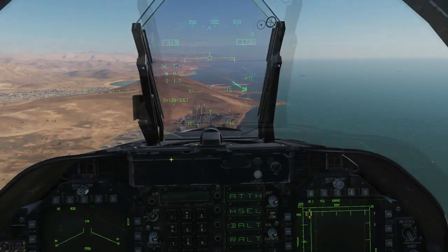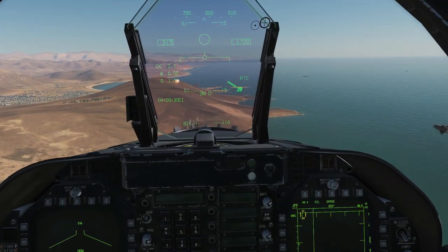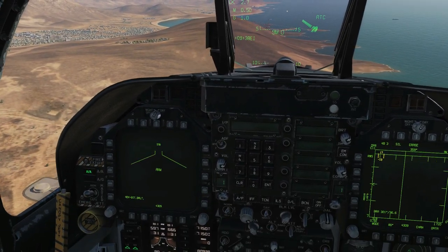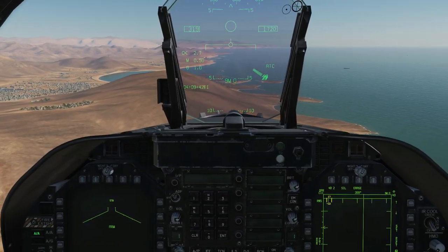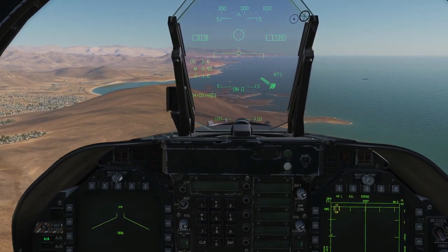To get rid of the AIM-9 sidewinders on the wingtips, we have to fire them off. Press select sidewinder and fire, fire. And that is everything jettisoned. Just note that there are some things you cannot jettison, like a TGP — it's simply not a jettisonable armament. I hope that was useful, see you later.